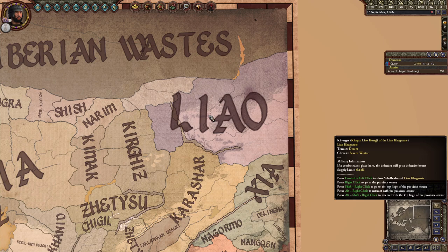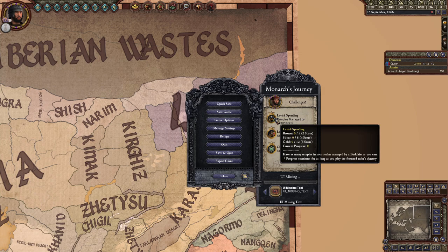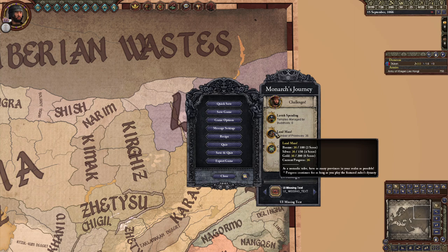All three of these challenges can be completed as long as your game continues, so you don't need to rush to finish any with Hongji himself. The first challenge is Lavish Spending: have as many Buddhist-owned temples in your realm as possible — 4 for Bronze, 8 for Silver, and 12 for Gold.